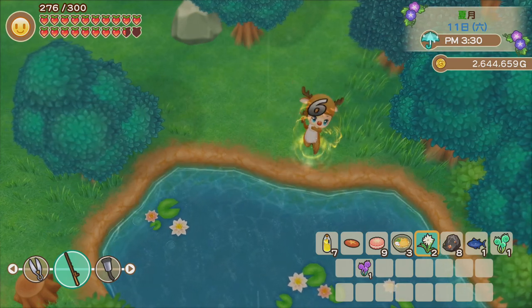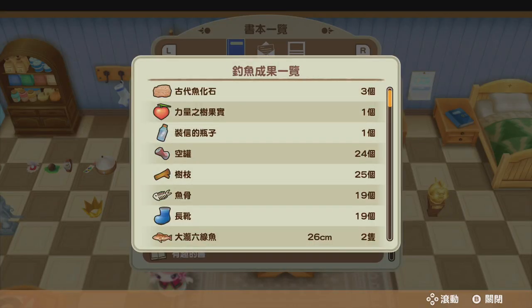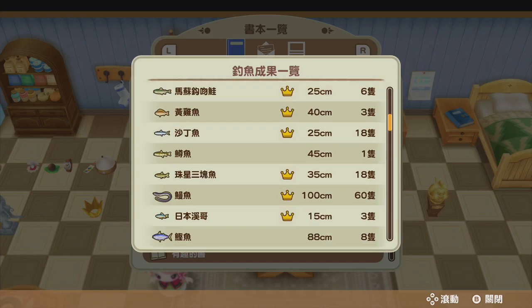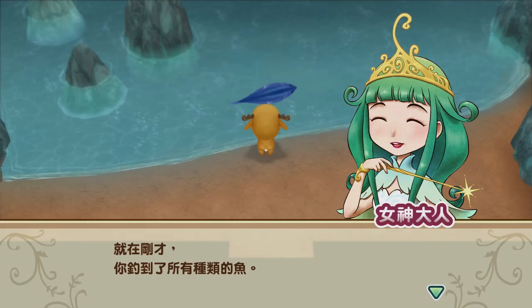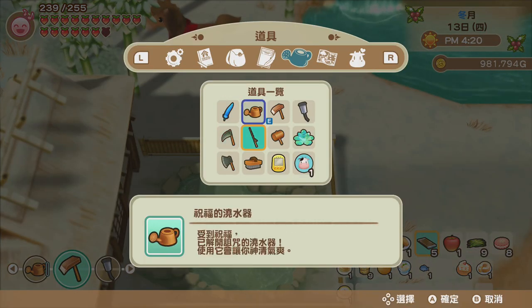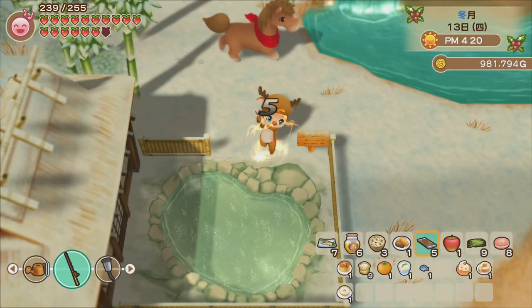King fishes also count as a type of fish for this requirement. For example, if you have caught 45 different types of normal fish and all five other king fishes, you can unlock this seventh one. It's definitely a really tough king fish to get, but eventually Milky was able to get it — and that's all seven king fishes!